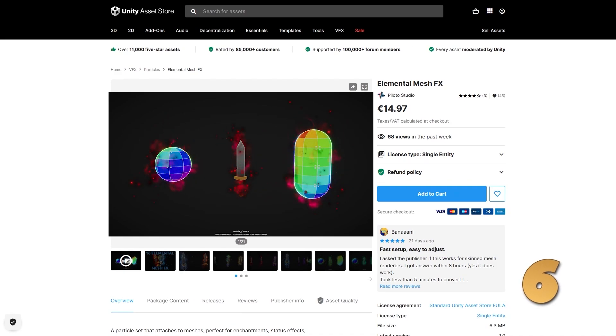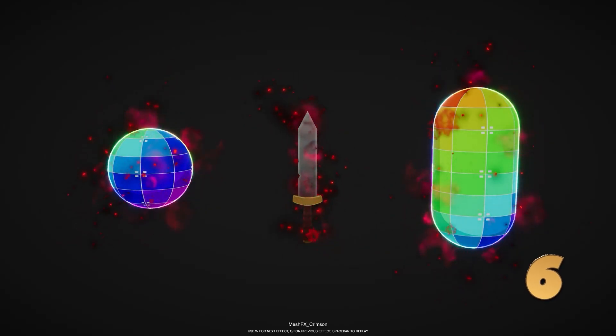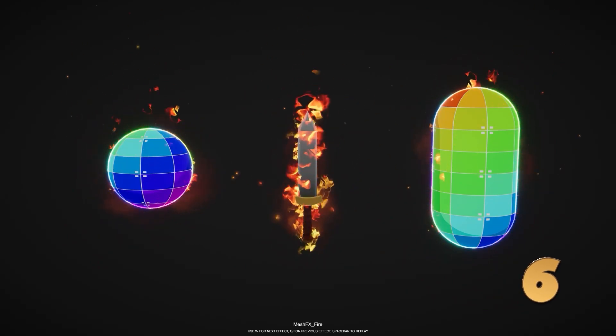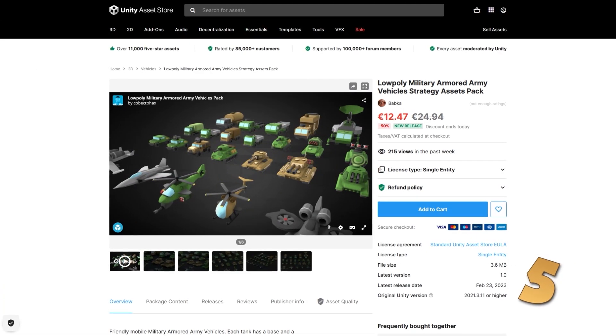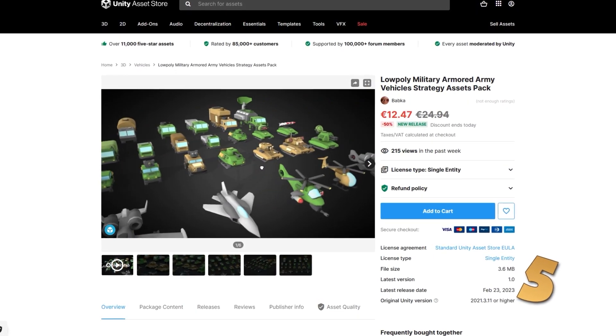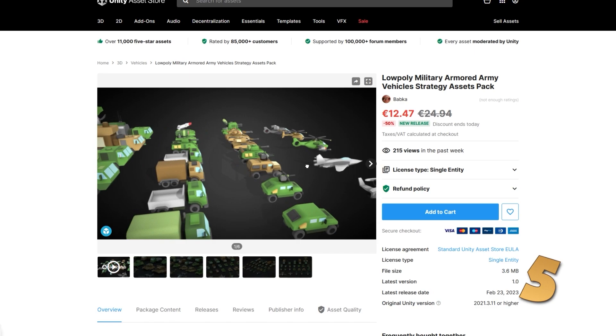Then here's a whole bunch of mesh effects — in total 16 effects that perfectly match up to any mesh you want. You have some fire, ice, arcane, mist, nature and a bunch more. Then for an entire low poly army, look at this one — you've got tons and tons of models for a pretty low price, and you can change the colors to have even more variation.